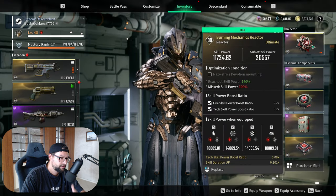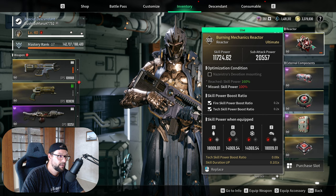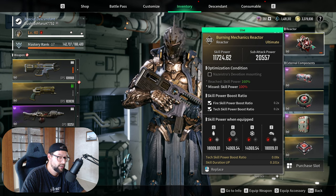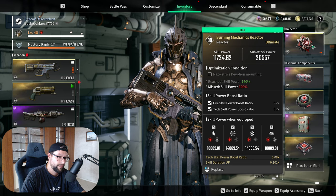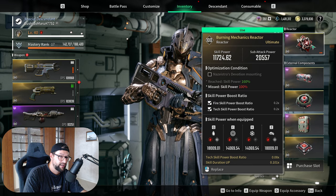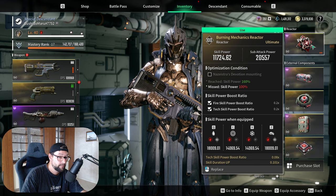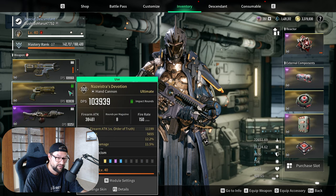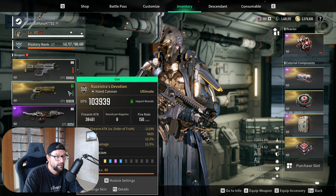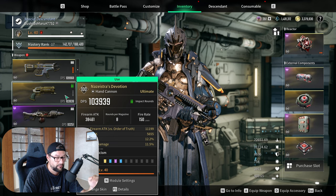Now let's talk about the reactor and the components. I have done a little bit of testing. This is the best reactor I have right now. The reason is I don't have a general rounds one — it's out of rotation right now. We need to have the tech skill power boost ratio in order to do more damage, and our bolt is a tech skill, so you definitely need one. If you're watching this fresh, uploaded on the 24th of July, the way you can get a tech skill boost ratio is from the Vobby runs — they drop there right now. It's going to be for special rounds, but you also have Nazistra's Devotion most likely, so just use that. Fire rate is one of the important topics of this build and I'll talk about it in a second.